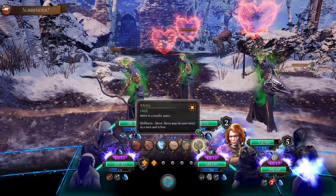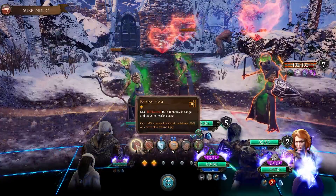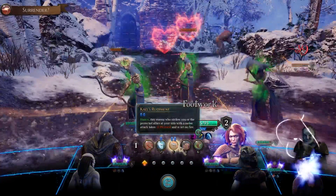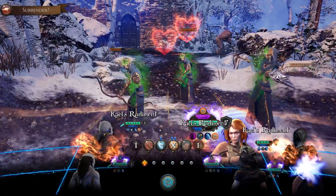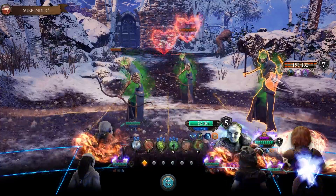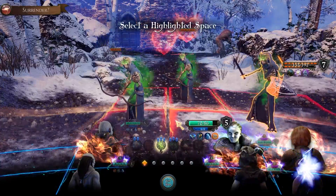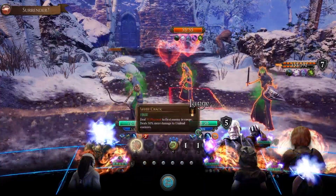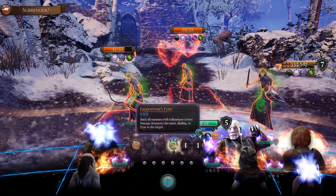I'm going to go ahead and move Melody over, and yeah we will go ahead and damage him as well. Kale's Redmond. I just want to move Melody in the range of this guy so that she can start gaining a whole bunch of strength. We'll use Weyland's Watch here then. Let's just get prepared for the big guy, really.